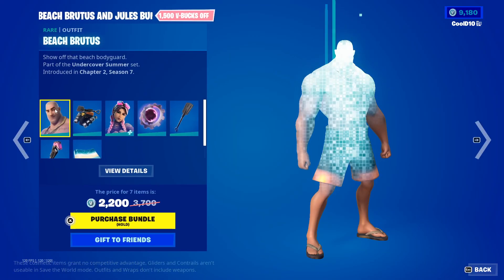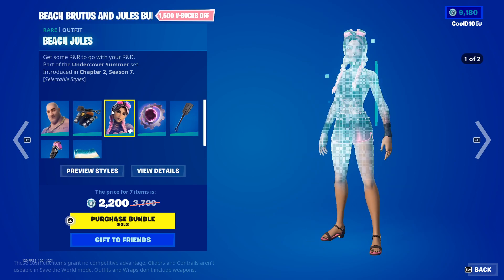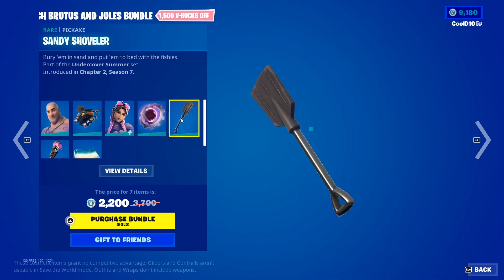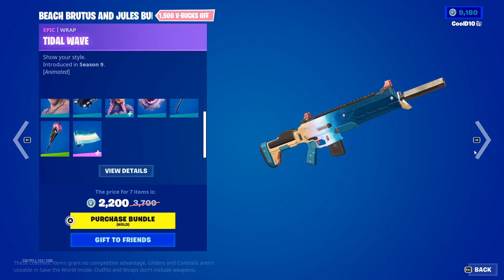We got the beach bruising jewel bundle, so we got beach brutus, scuba satchel, beach jewels default, inked. Then we got plasmatic gear, sandy shoveler, aqua lug, and tidal wave.